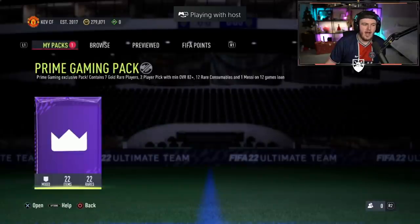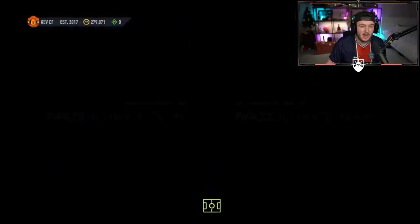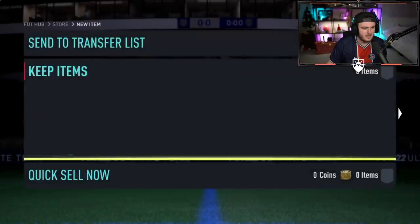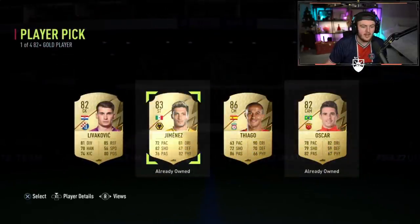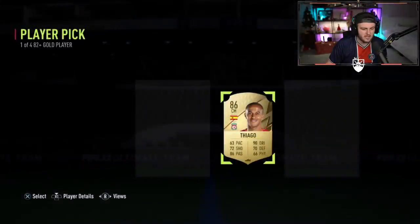We've got my boy Brian's prime gaming pack next. Hopefully his player picks will be better than mine - I didn't get a walkout in my player picks on my Paterwood account. The prelim pack has nothing in. Player pick number one - winter wild card? Walkout in the first one. Not awful, we'll take that. Walkout in the first pack.